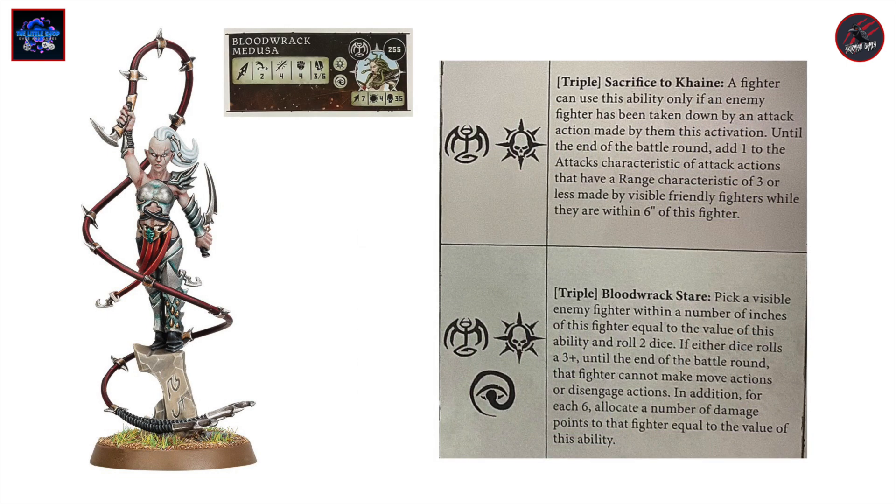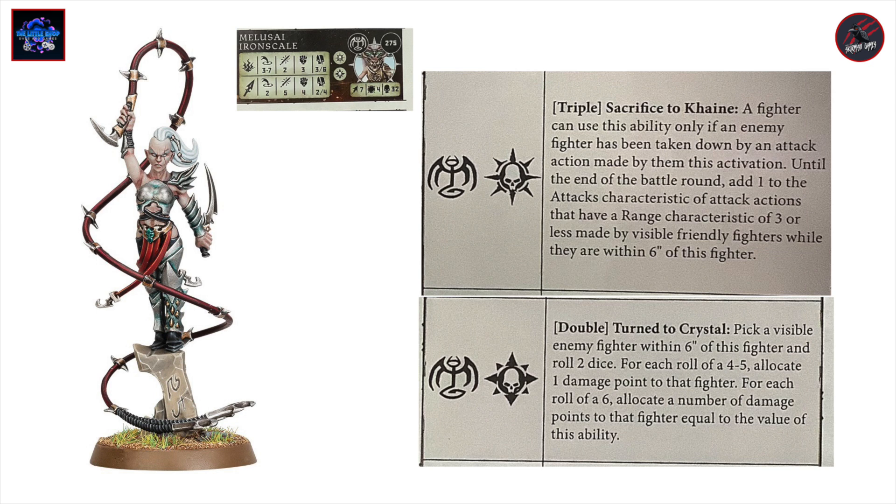Sticking to the Melusi Iron Scale, you're going to get a leader ability which is a triple called Sacrifice to Cain. A fighter can use this ability only if an enemy fighter has been taken down by an attack action made by them this activation. Until the end of the battle round, you can add one to the attacks characteristic of attack actions with a range of three or less made by visible friendly fighters within six inches of this fighter. So it's a nice buff to your surrounding fighters — you definitely want to be going in as a little group.